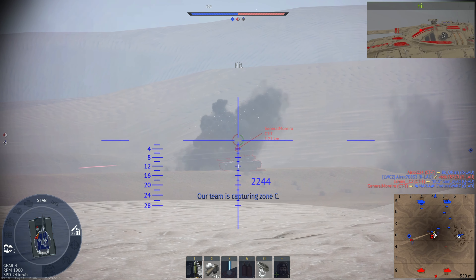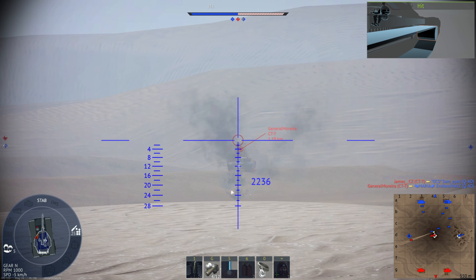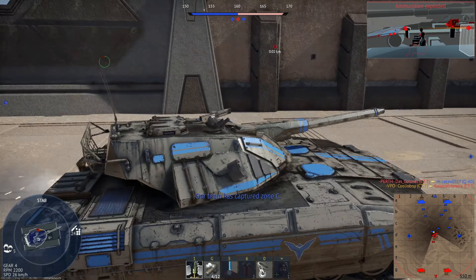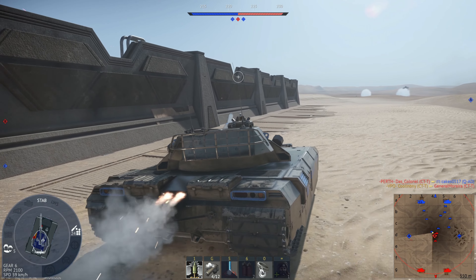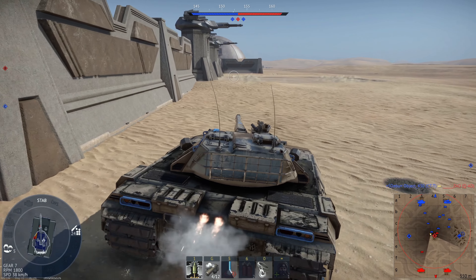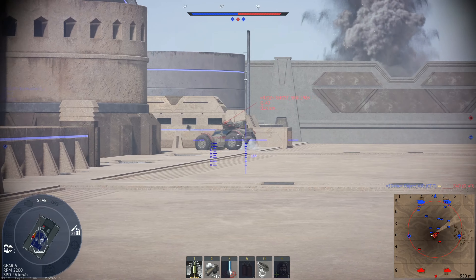There are four different vehicles that both factions have access to: the QAD, which is basically a light tank; the CTT, a regular main battle tank; the R-LAO, an MLRS launcher; and the Topter, a helicopter. Then the House of the Hawk has the Sonic, a very well-armored powerful tank, and the House of the Bull has the DOTR, a twin-gun 180-millimeter cannon firing tank.